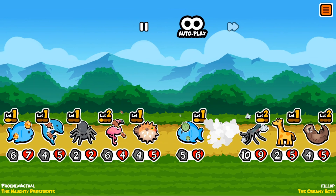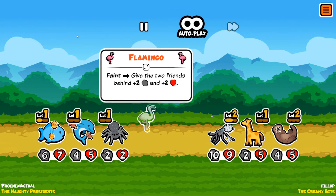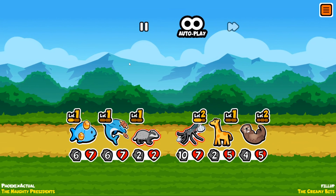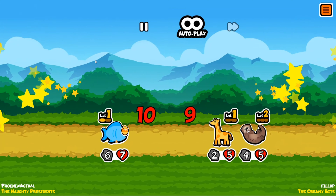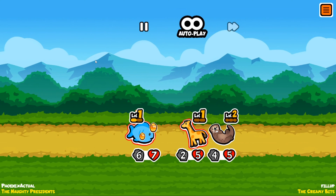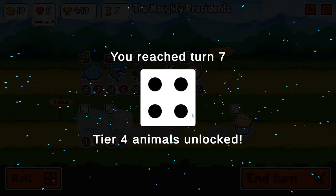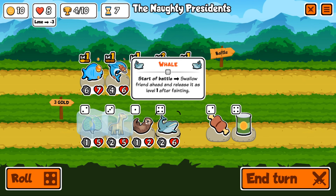Just like that we got that kangaroo out of here, but that fish just annihilated us. Oh, that's a big mosquito boy. It was still enough with one hit point left, and we also had the honey so we would have had a bee anyway.